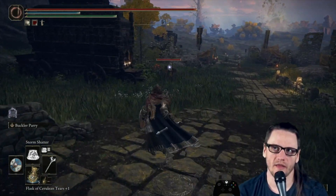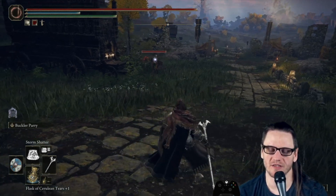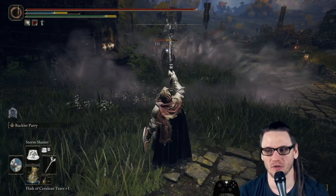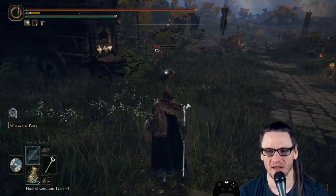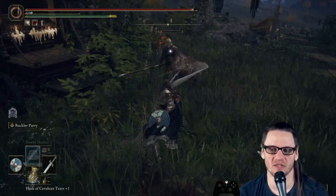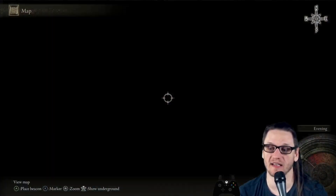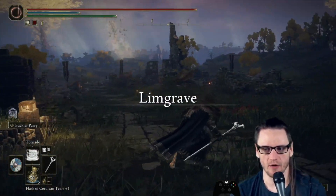Next is Storm Shatter — another spell designed to break poise rather than do damage. It's basically a burst of poise damage from range. It's not the fastest cast in the world but you can hit an enemy, break their shield, hit them again, and they're poise broken. We had to make it a little expensive in FP because of how strong it can be, but in combination with Cyclone and Gale Blast it's just very very strong.